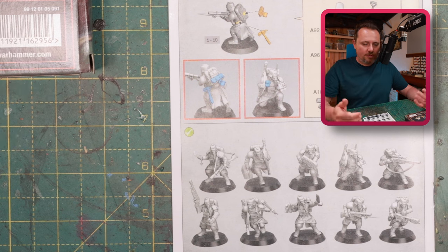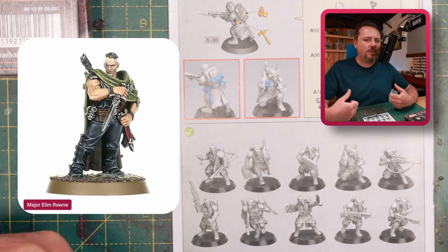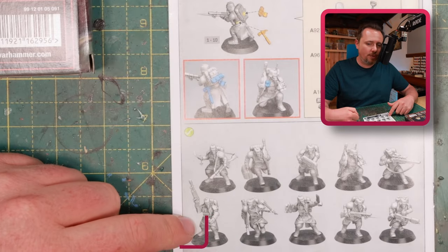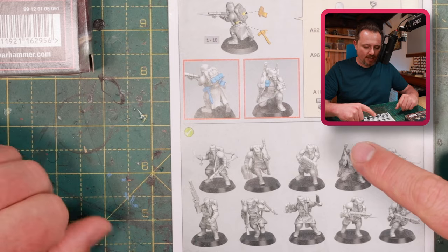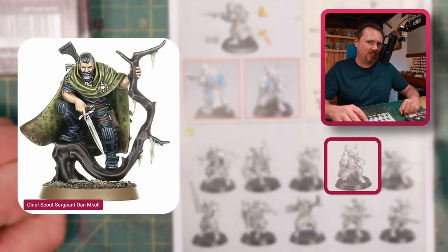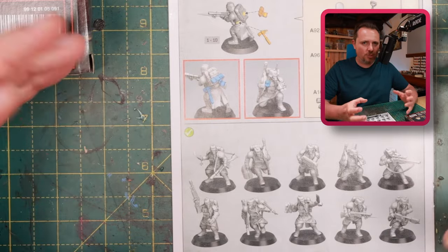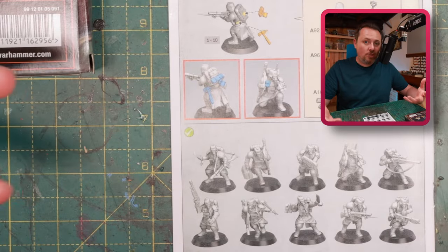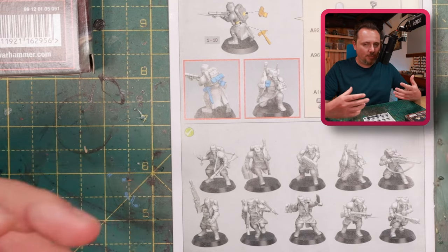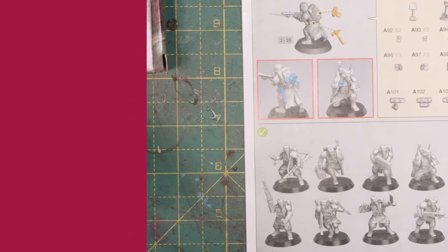Then we have Ron. He is standing there with the dagger - it's a very static pose, pretty much standing still, so I think this guy would fit his pose very well. And of course the Sergeant Scout - I'm going for the other kneeling guy. It's not exactly the same pose, but it makes sense in the context of him being more of a scouting model. So I'm gonna start assembling these things and then I'll show you what sort of bits and pieces I'm using to make them really look like Gaunt's Ghosts.